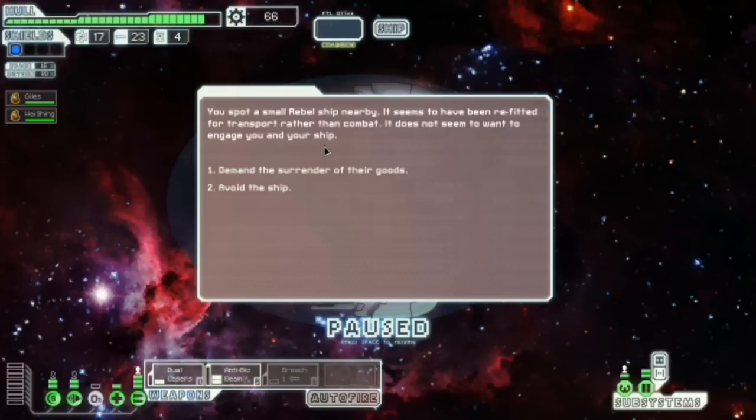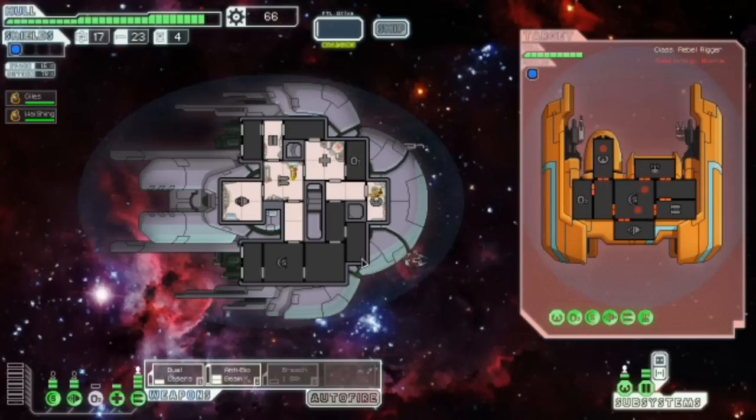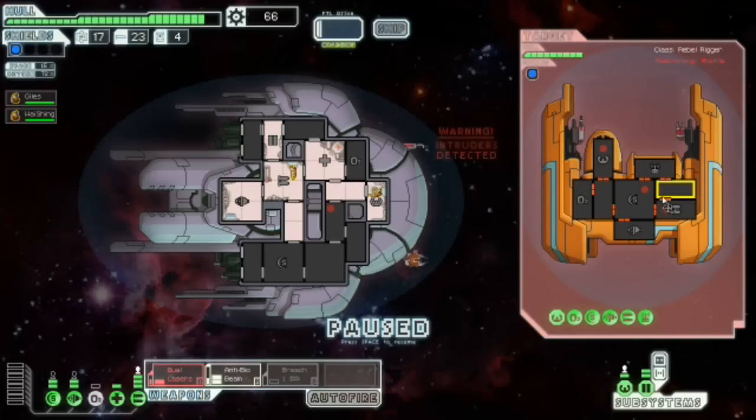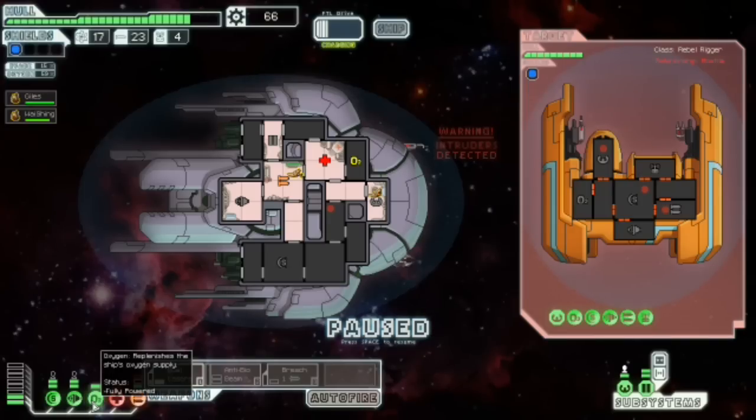Let's keep going. Don't mind the surrender of their goods. If you're trying to escape, why are you sending a boarding drone at me? So we need to knock out the pilot room. That's not cool. Oh, my oxygen's still offline — not anymore, it's not.